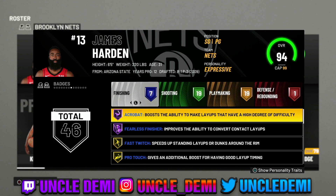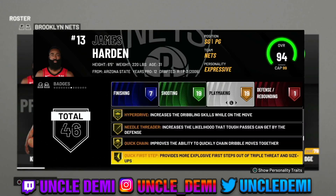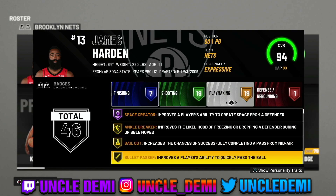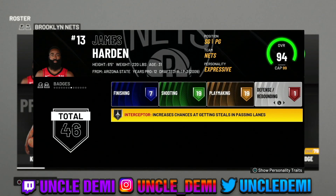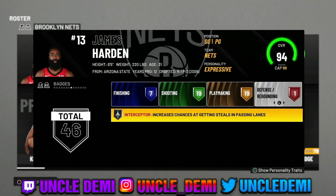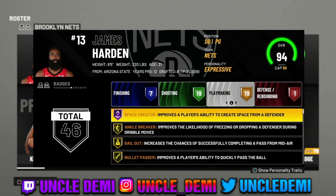When we go to the badges, he has 46 total. He has acrobat and fearless finisher on hall of fame. On the shooting side, he has volume shooter on hall of fame, he has chef — his badges are ridiculous. He has space creator on hall of fame, ankle breaker, bullet passer. James Harden is one of the most lethal scorers of all time — definitely up there with Kevin Durant, Michael Jordan, and Kobe Bryant. He's probably one of the most efficient scorers of all time. He does have interceptor on silver, but he only has one badge on defense.